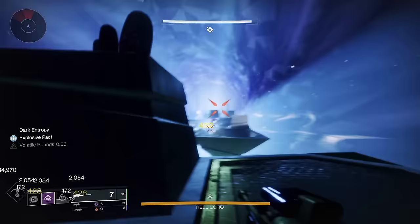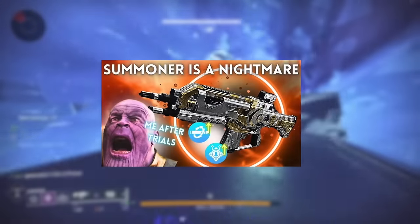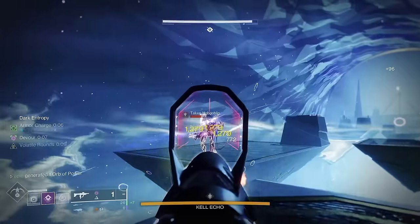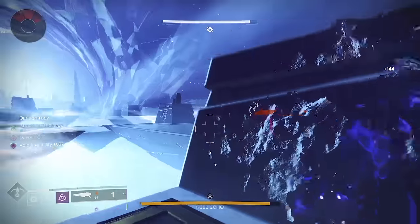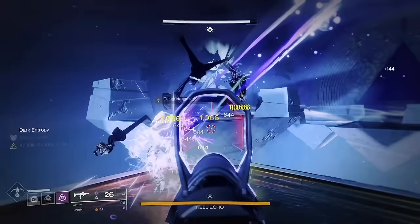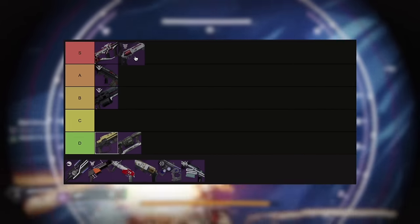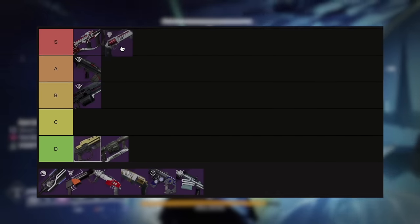Summoner also started dropping with a Heal Clip and Incandescent roll recently if you play Trials. If it wasn't obvious already, I think Luna's Howl is going to go into S tier as well. It defined the meta at the time in a way that only a handful of weapons have in Destiny, especially Legendaries, and I think that deserves a pinnacle spot.